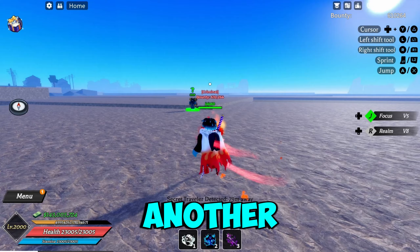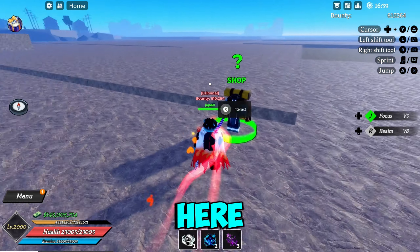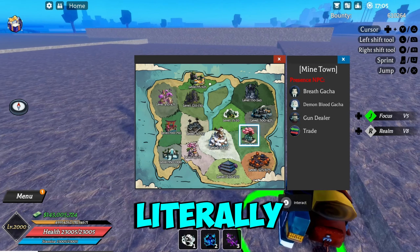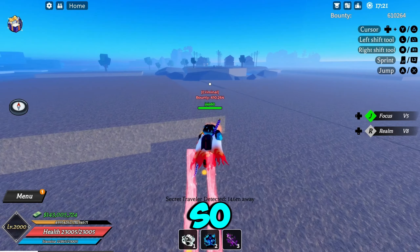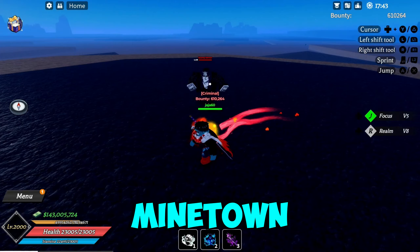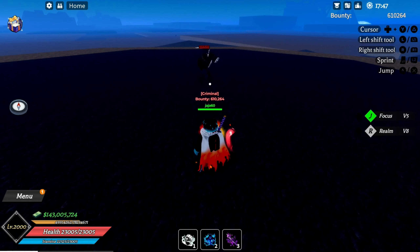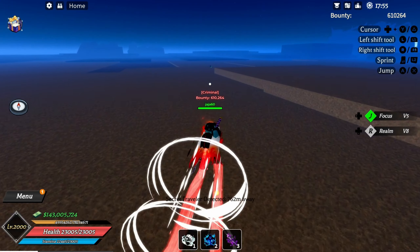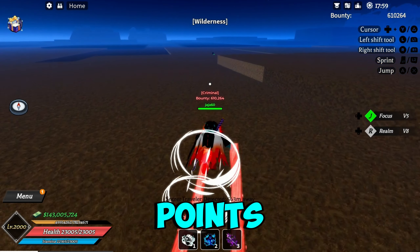Another commonly spawned location is across from the mine town — he's just chilling kind of in the middle of it. From the swamp demon boss, all you gotta do is make your way to the mine town and come over here, and you should see him just chilling over here. That's one of his spawn points.